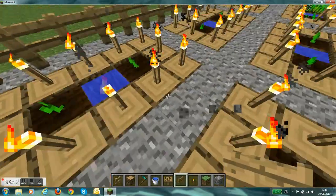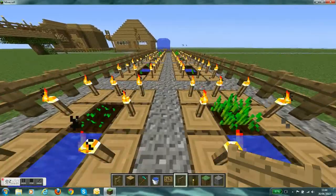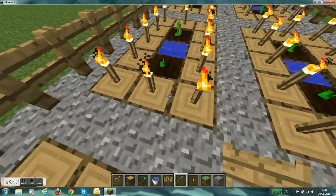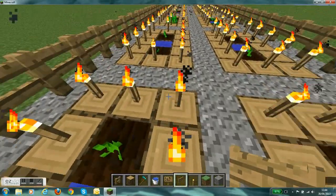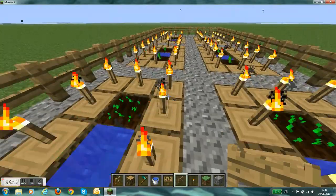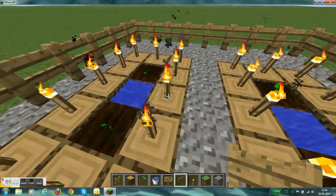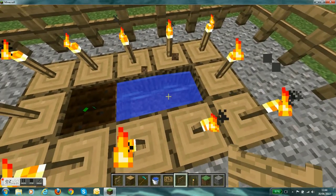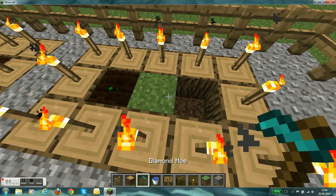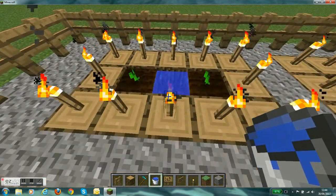Here you can see the pattern: it's wheat, melon, then pumpkin, then wheat, melon, and pumpkin again. Comment in the comment section below if you think my farm's good or how to make it better. I just have to do this because otherwise the pumpkin won't grow.